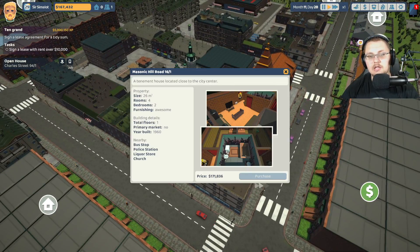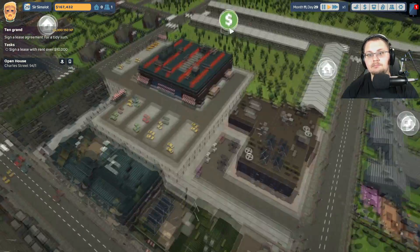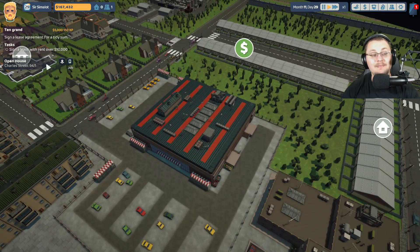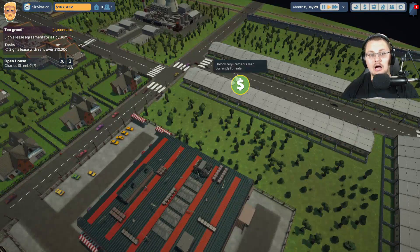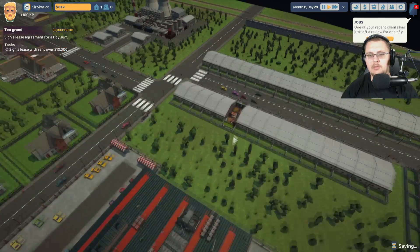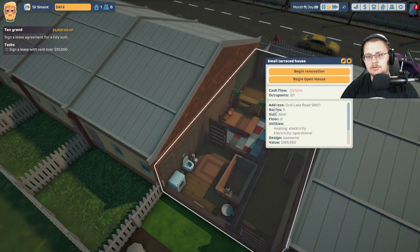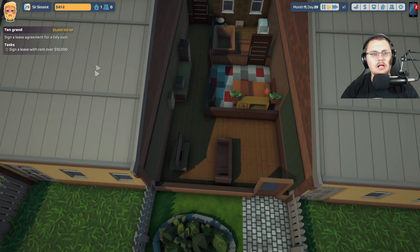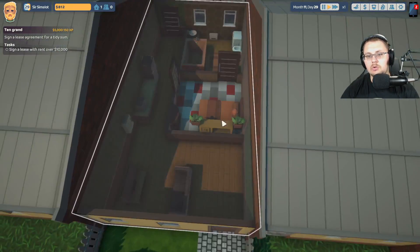That's a pretty good profit for the person renting out the house — a little over $3,800. So they'll be happy with that. What happens when you have enough money is you can go through and actually purchase your own places inside of the city and make your own apartment buildings. For instance this one is $169,000 — it's one bedroom, not too bad. I'm going to wait for this payment to come in and that should be enough for me to buy this little tiny house right here. We're going to purchase that, zoom in, and it looks pretty much done and ready to be rented out, but I only have $812 so I can't do a whole lot more to it.